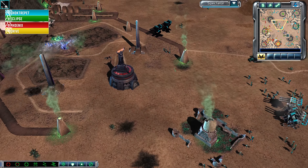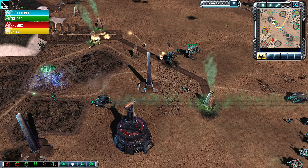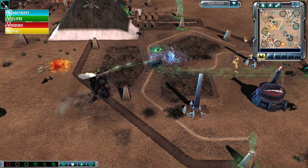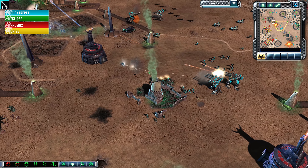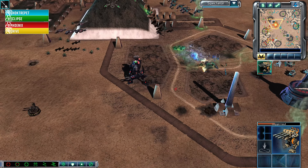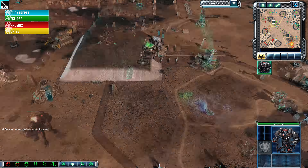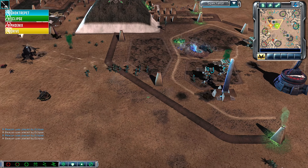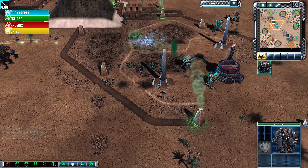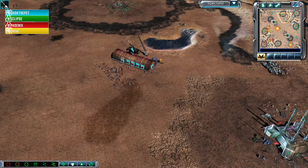If that ion cannon fires, Shocktrepit would just want to gather all of his forces together. One Orca goes down for one Juggernaut — the Orca is a little more expensive to replace than the Juggernaut. Vertigo bombers come through for a bombing run, and the Rage Gen fires off. A couple of Rocket squads pay the price. Venoms fly into the Rage Gen. Rockets are in that Redeemer — a good choice by Phoenix. There's a Rifleman just hanging out in a Tib field doing a bit of damage. The stealthed Redeemer tries to escape Shocktrepit's forces. Shocktrepit might just wait this one out — he's got about 4 minutes 50 on the clock.